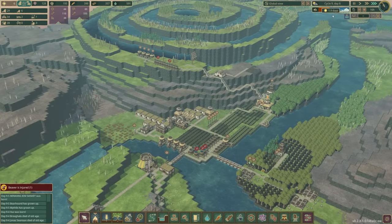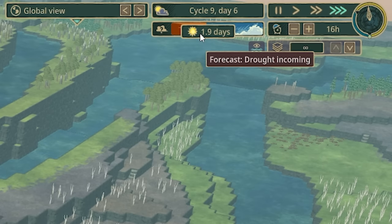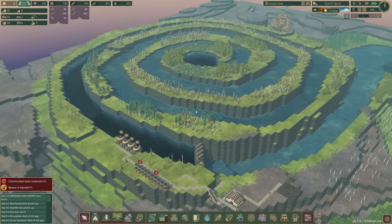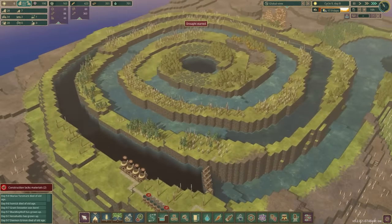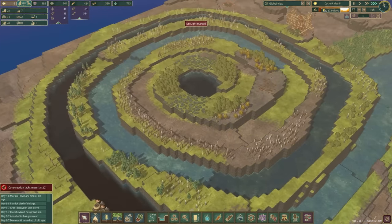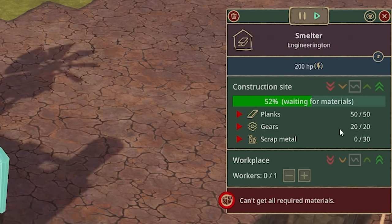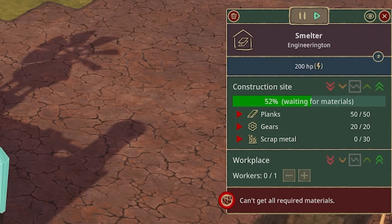But what the frig? No way - so in 1.9 days there's another drought incoming as well. Hard mode is just constant drought. And look - there it goes, the drought has started yet again. That was like minutes between droughts. But this smelter - they've got all the planks and all the gears in both of them as well. Fair play - we just need some scrap metal.